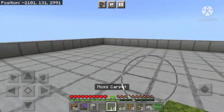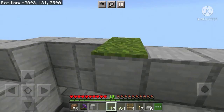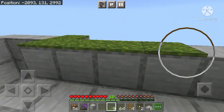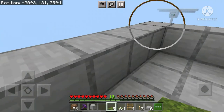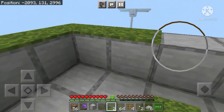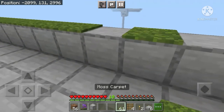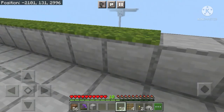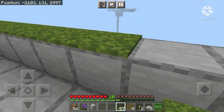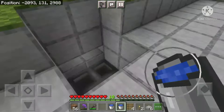After making the one-block-high platform, it should look something like this. Now take whichever material you're using to spawn-proof this area and place it all over this one-block-high wall. I'm using moss carpet because it looks nice and is very cheap to get. If you don't know how to get moss carpet, I'll give a link in the description to how you can make a moss and azalea farm.